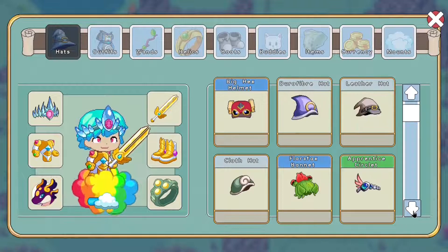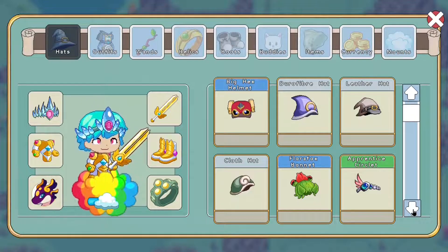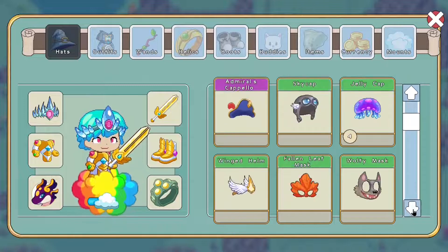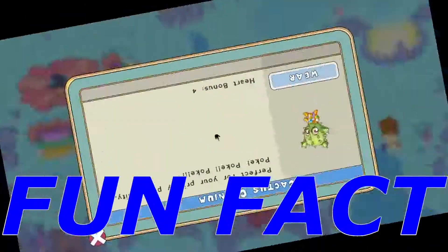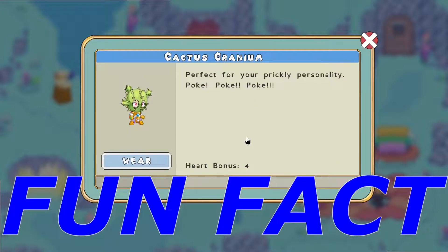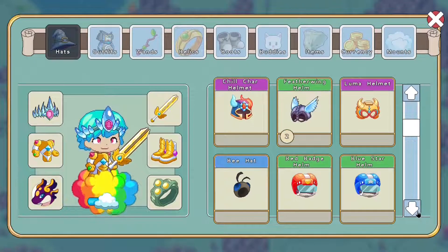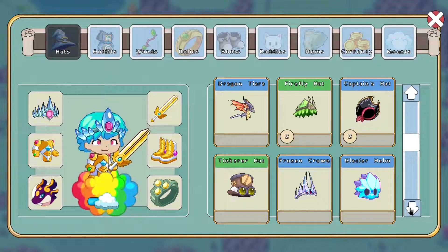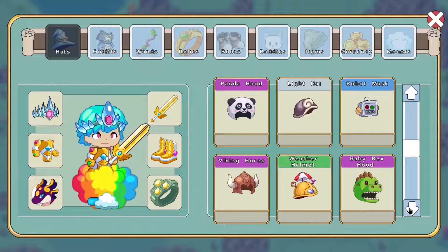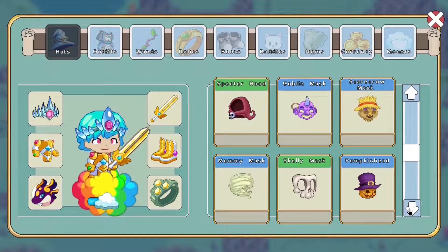The ice dragon tooth crown was available in game only for a short limited time before it was removed, and only recently got added back with the addition of Crystal Caverns. This ice dragon tooth crown used to be an overpowered weapon. Similarly, the cactus cranium used to deal 30 additional damage — approximately five additional damage in practice — but it's been turned into a healing bonus item by Prodigy, probably because too many players had it. The ice dragon tooth crown was previously an exclusive item only obtainable during Starlight Festival. Starlight Festival is a festival to celebrate the addition of new epic dragons into Prodigy.